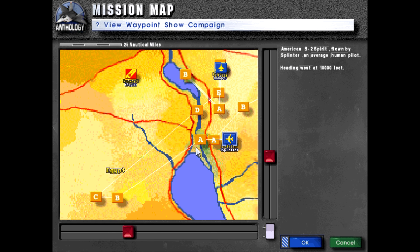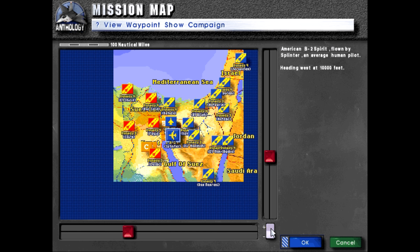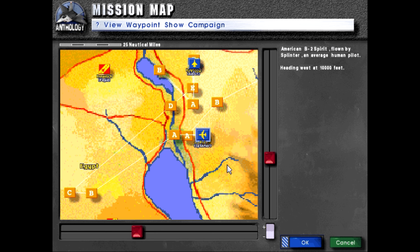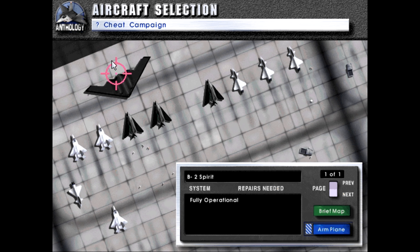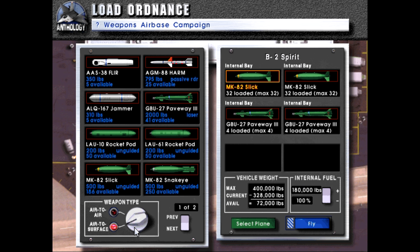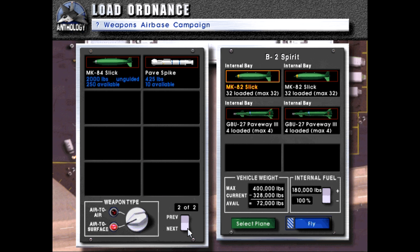Lovely, another stealth mission. Looks like we're going fairly deep into enemy territory, and we'll be near one other airbase, so we'll have to watch out for that. We do not get a wingman this time. I like how it actually lets us choose, but I don't think you could carry enough ordnance otherwise. I'm not interested in precision bombing.